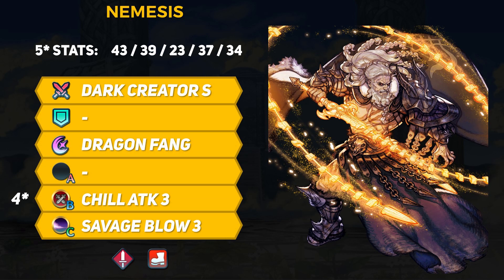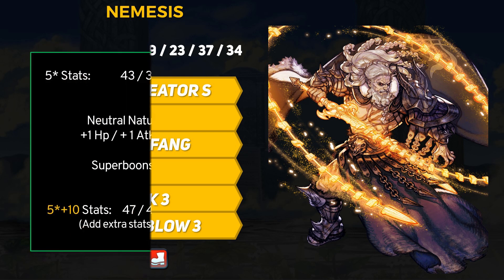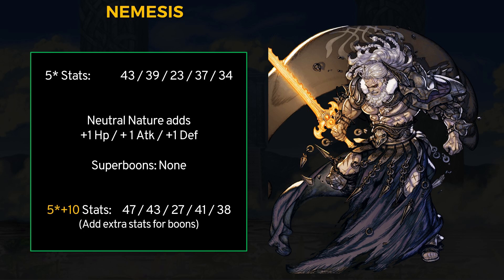Dark Creator Sword is definitely the standout perk for Nemesis as a unit since his other skills are okay but nothing special. He has Dragon Fang, which is fine with his high attack, but the cooldown is quite high. Chill Attack would debuff the highest attack enemy, which is also good, but the B slot is very valuable for other skills. Savage Blow is not bad either because Nemesis can initiate combat and possibly survive thanks to Dark Creator Sword's damage reduction and his insanely high defense and res. For merging purposes, Nemesis sadly does not have any super boons. A neutral nature will give him +1 HP, attack, and defense, which is all very respectable to keep. A res boon is a solid choice too to balance out his defensive stats, and with max investment and summoner support's extra +5 HP, any point of HP becomes that much more valuable with 45% damage reduction.